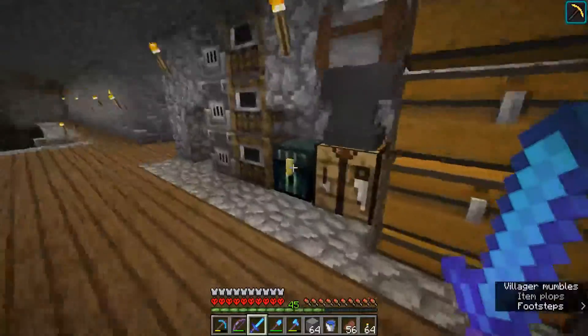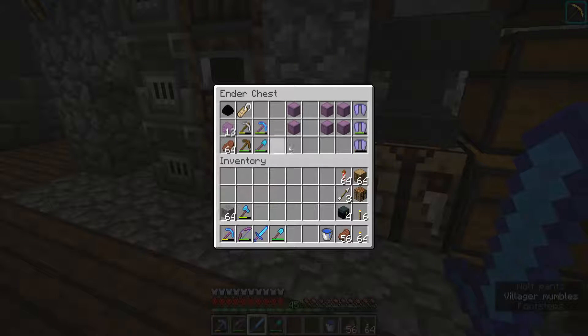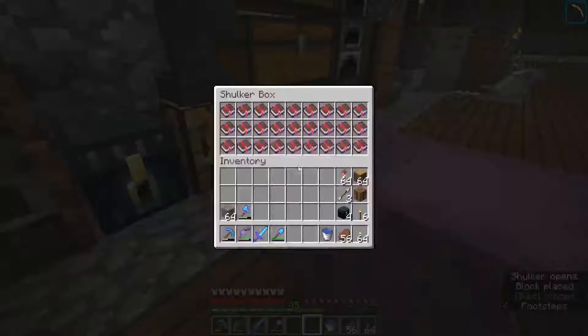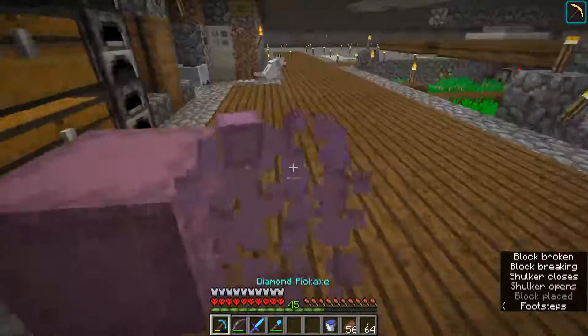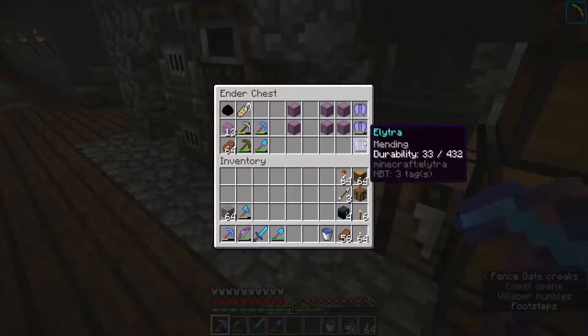I'll show you my ender chest because there's some interesting stuff in there. Since I can do one emerald trades for mending, I've literally just got two shulker boxes full of mending books. I'll never need that many but they're there anyway.